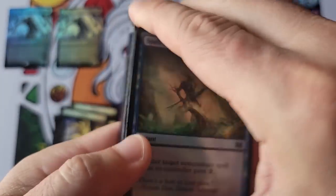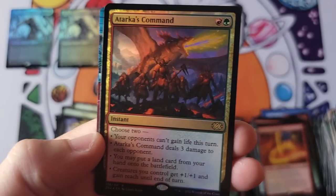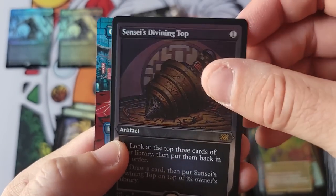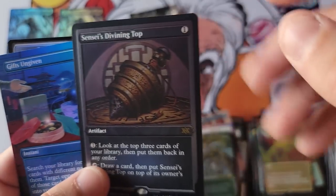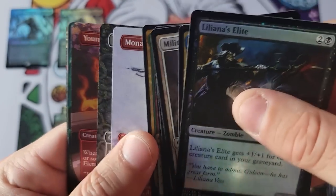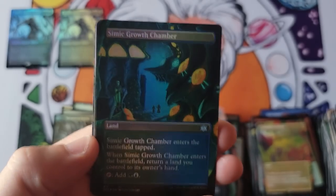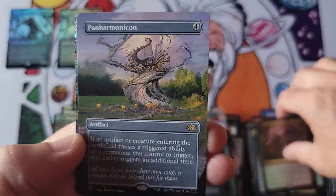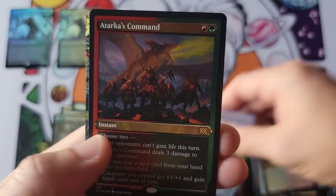We're going to wrap this video up — another 15-minute journey of really learning about these products and how they distribute them, print runs and all that fun stuff. Sensei's Divining Top and Gifts Ungiven — the Top looks pretty good in etched, that looks really nice. Some cards do, some cards don't — like Gravecrawler or Damnation; certain cards just look terribly done, like the colors weren't adjusted correctly, it just looks faded. Karn's Command, another Panharmonicon, Karn, Marchesa with the Richard Cain art.